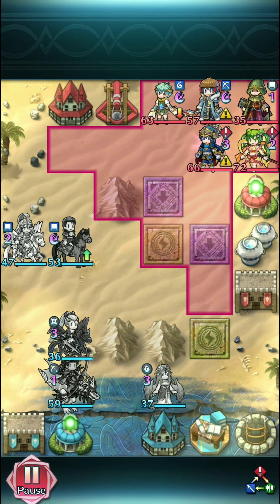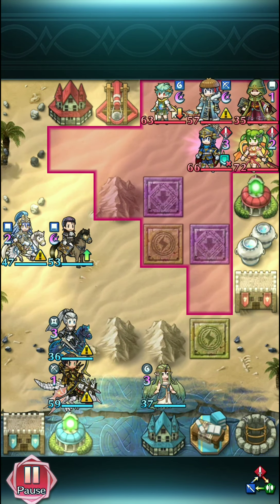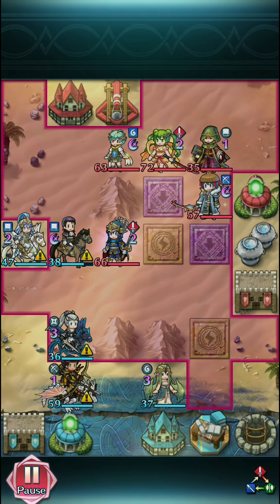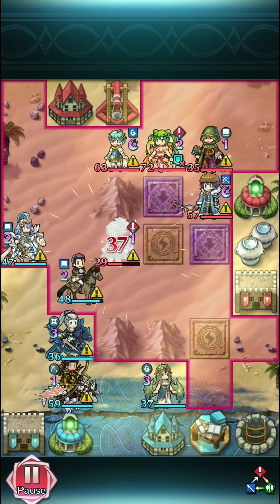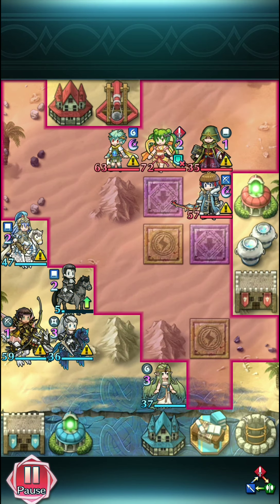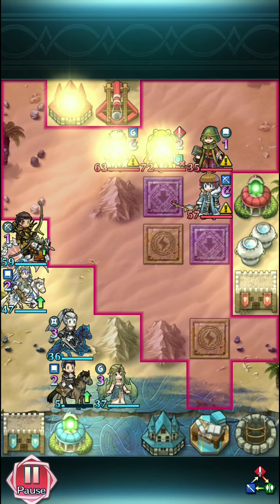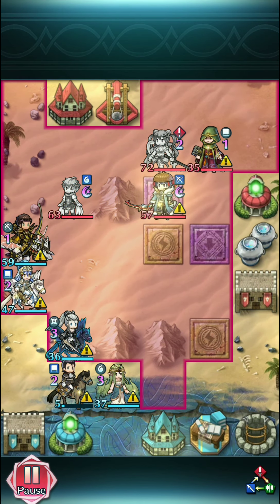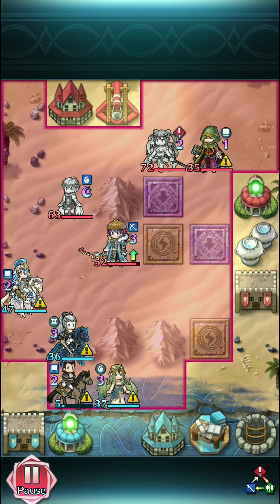Wind Parthia is just definitely nice — a lot of stuff slapped on it, and the 50% max HP healing when he procs a special that does damage is just overall solid. Here, Reinhardt — because of that heal — is going to be able to barely survive. Zelleth again doesn't kill, and unfortunately because they didn't use Mila correctly, they're going to get memed on by Krom with Luna.